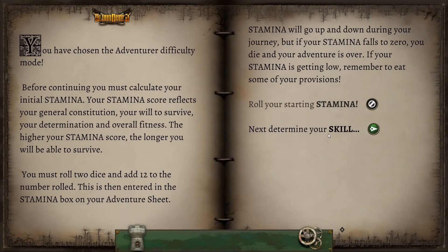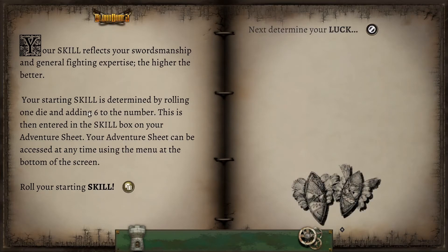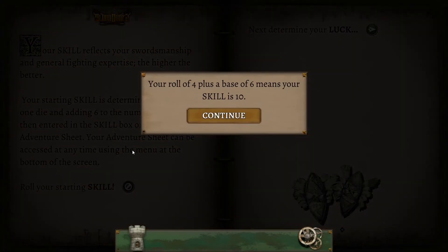Next we'll look at our skill. Your skill reflects your swordsmanship and general fighting expertise — the higher the better. Your starting skill is determined by rolling one die and adding six. Your adventure sheet can be accessed at any time using the menu at the bottom of the screen. Let's roll our starting skill — that's not too bad, it's just one dice.